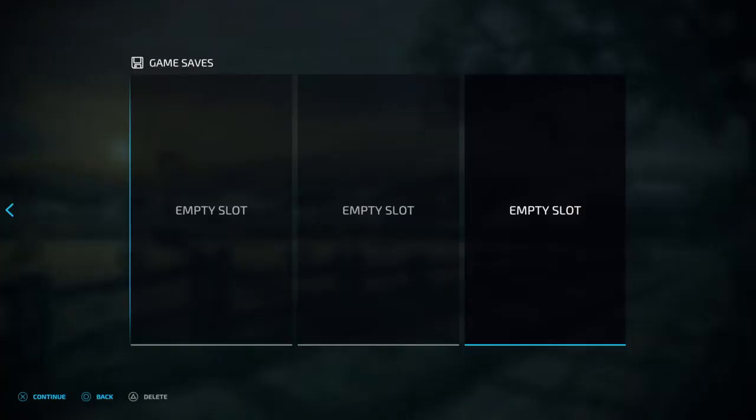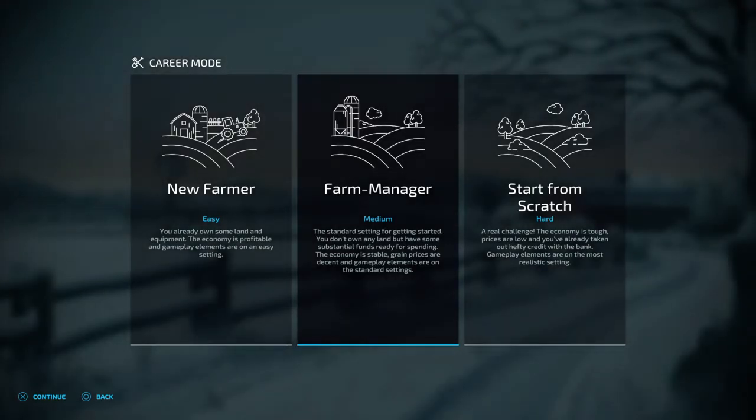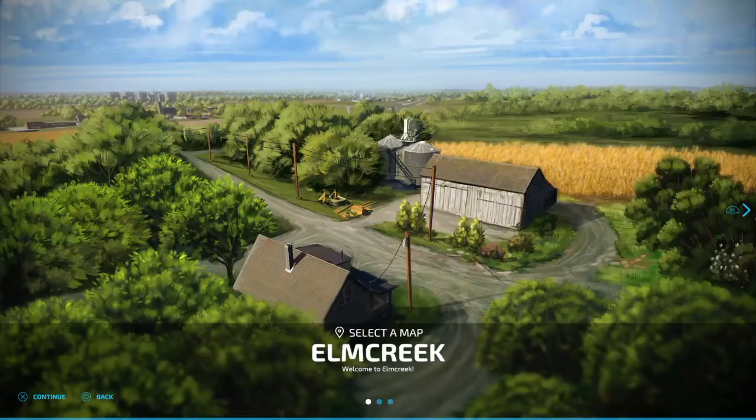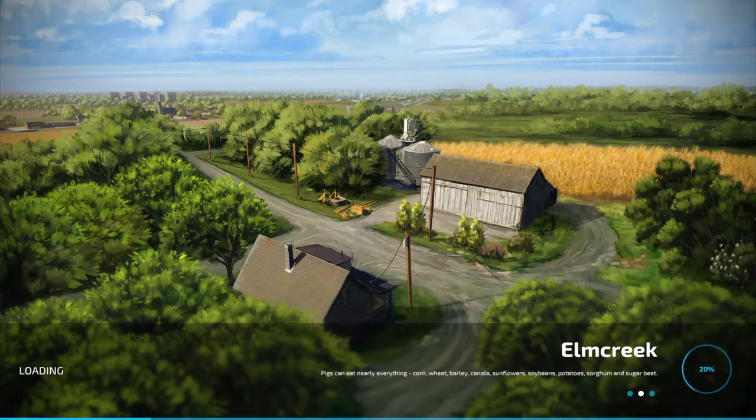Go to Career and go to a slot — an empty slot. Enter the empty slot and go to Farm Manager, which is the middle one. We're going to start up a new game, so press — I am playing on PS4 so I'm going to press X to continue. It makes no difference what map you go on to, it makes no difference at all. Hopefully everyone is having a good day.